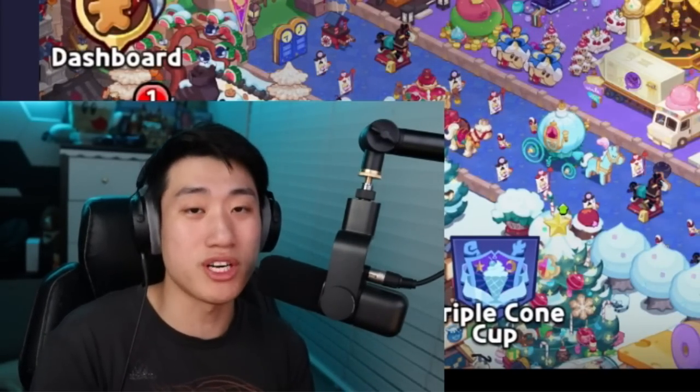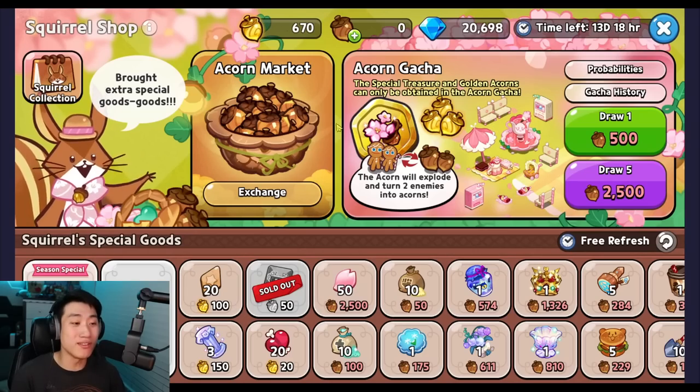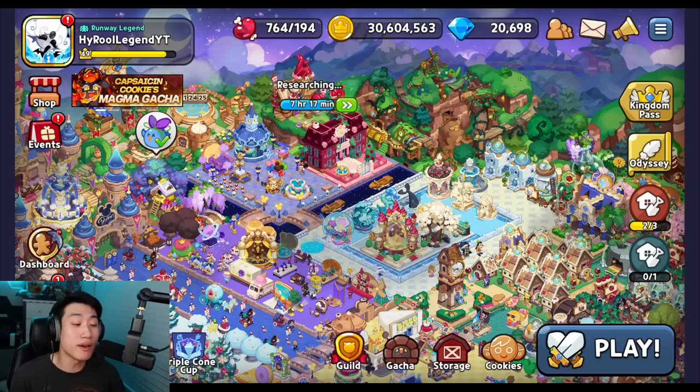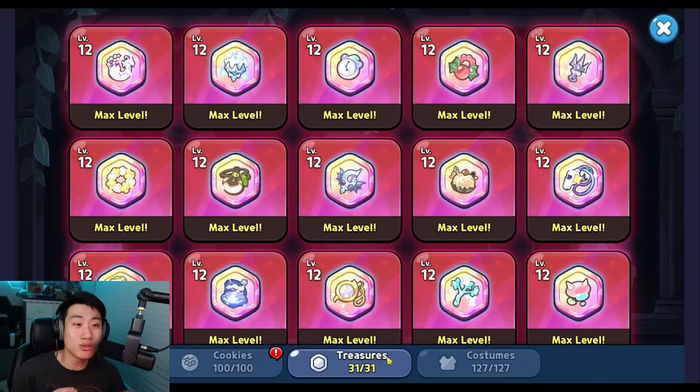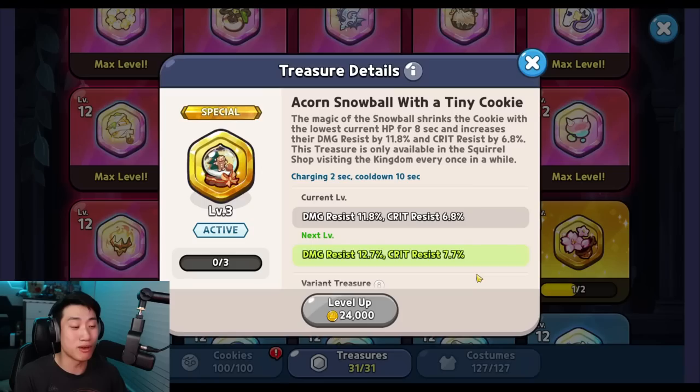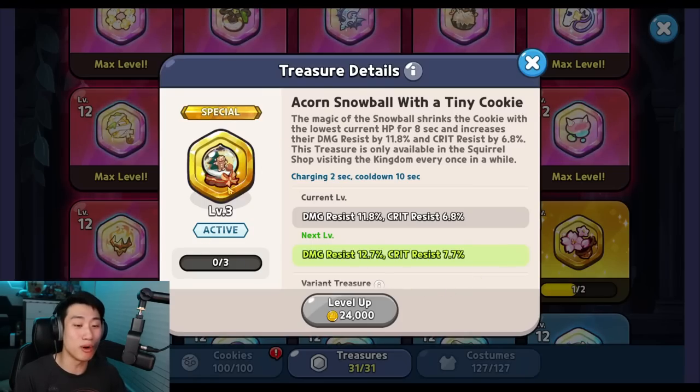With the latest update we actually got a new special treasure from the squirrel shop — the blossoming acorn bomb — which is going to turn two random enemies into acorns and they can't do anything. On top of that they take some extra damage and apply 10% defense reduction at level one. Sadly right now I only got to pull one copy of this special treasure.